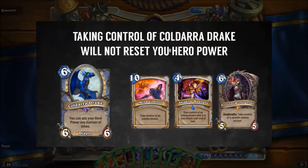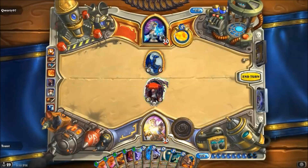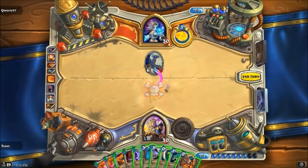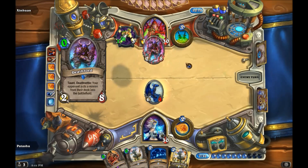There is also one more oddity. In this footage from the Sky's Toast, we see that stealing an enemy Koldara Drake does not refresh your hero power. Since playing, summoning, and using your hero power all work fine — albeit in different ways — this definitely seems to be a bug. Let's investigate further.